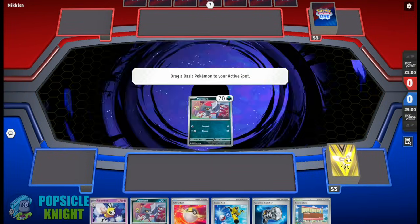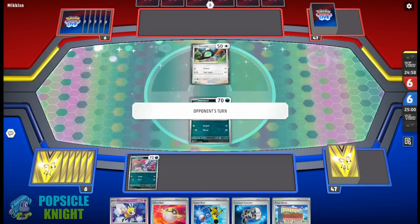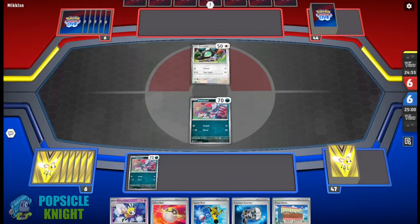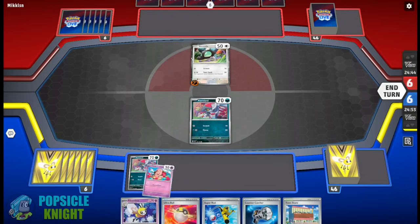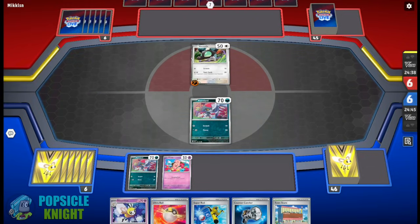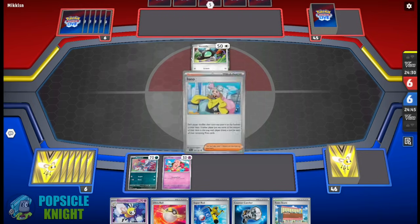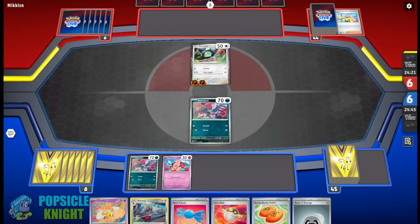Alright, on to our first match. My opponent won the coin flip and decided to go first. We're going to start with a couple of Pawniards, but our hand is looking horrible. My opponent will start with a Shruddle in the active spot. We got our Cleffa from our draw, but no way for us to retreat our Pawniards, so we really don't have a lot of choice but to pass. My opponent puts another fighting energy on their Shruddle and plays Iono. That actually helps us out, and we got Cutiefly and a Buddy Buddy Poffin.